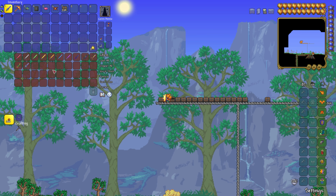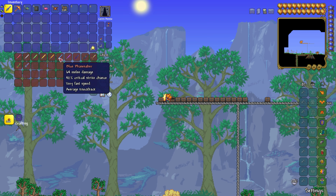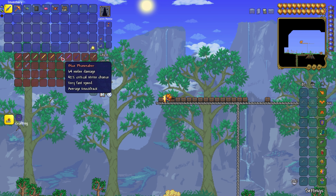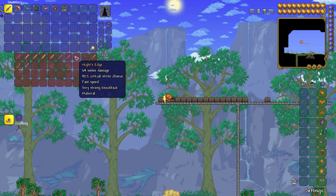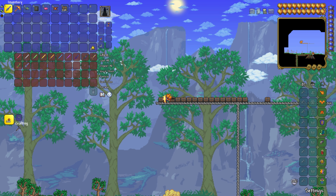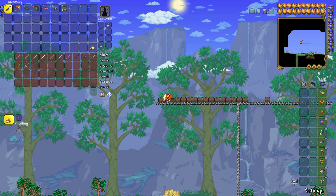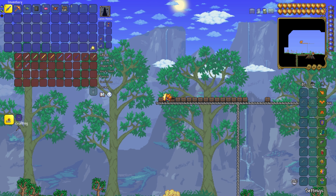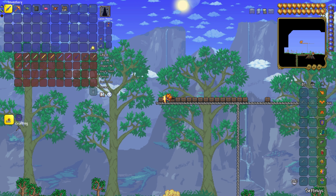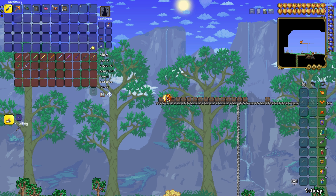Next up are swords that require other swords to be made. If you would like a Phase Saber, you're going to need a phase blade and 50 crystal shards, crafted at either a mithril or orichalcum anvil. If you would like to make Night's Edge, you're going to need a Light's Bane or Blood Butcher, a Muramasa, Blade of Grass, and a Fiery Greatsword — crafted at a demon altar or a crimson altar.